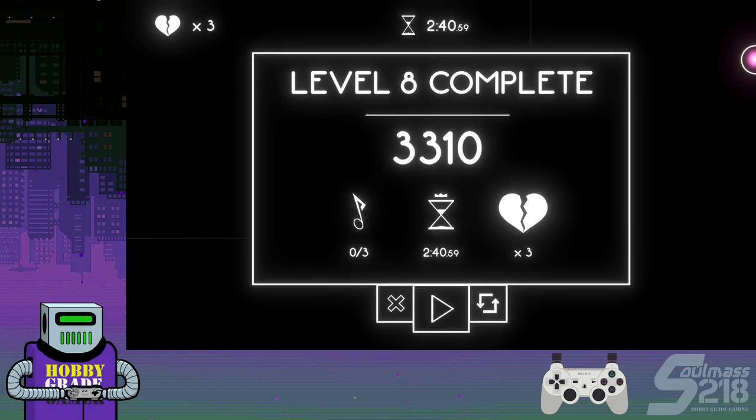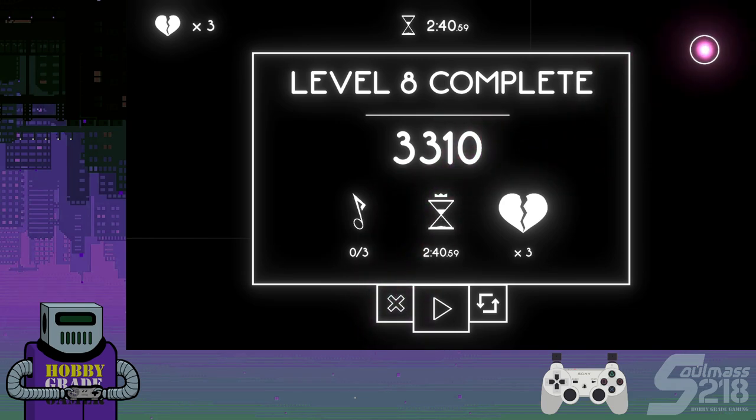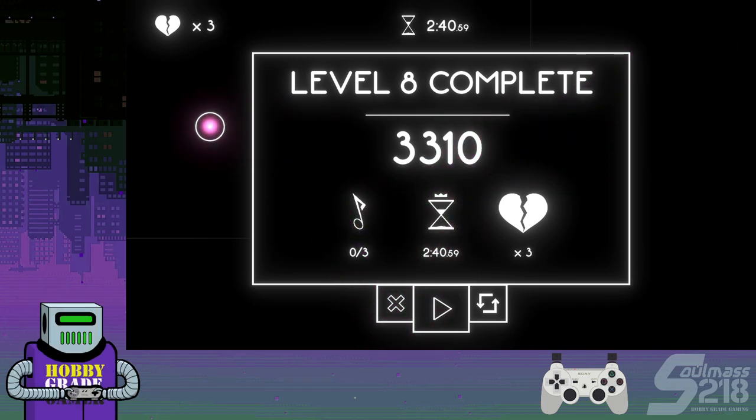Even with three deaths, that was 240. My PB in that level is a 227 — that's only 13 seconds with three deaths. It just depends where you take your deaths in that level. So yeah, that concludes the actual tutorial showcase.